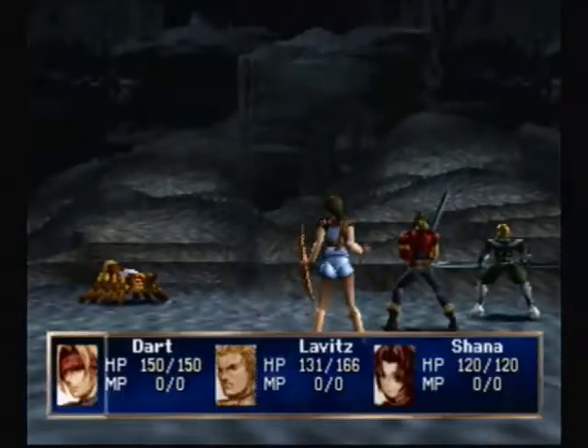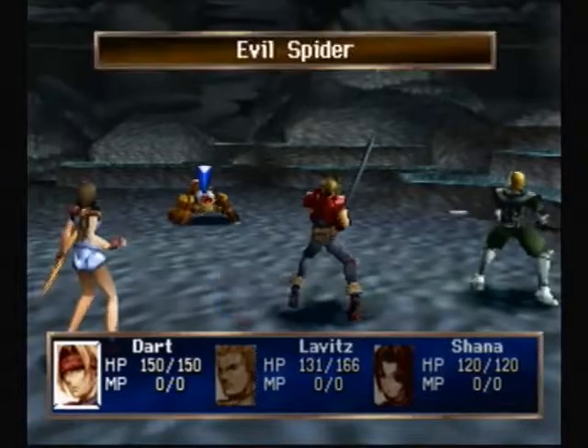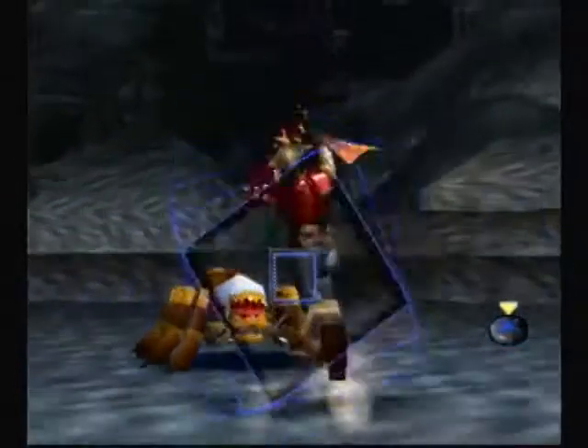And we got a new enemy — a spider. I was hoping for the green things, but every enemy in this cave has a chance of inflicting poison. One evil spider creature.